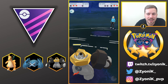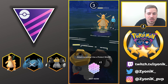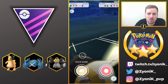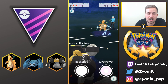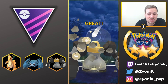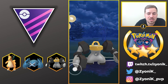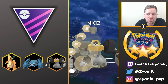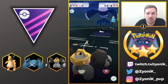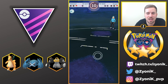Dragonite comes in and gets off Dragon Claw, but it's resisted by our Melmetal. We load up energy and go for Rock Slide, but she swaps and Kyogre comes in — which is actually great for us because we can fire off multiple Rock Slides doing nice neutral damage to Kyogre. We get Kyogre down and try to farm it down with Thundershock, but we take each other out at the same time.